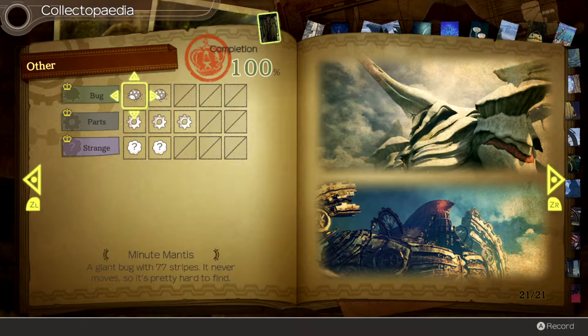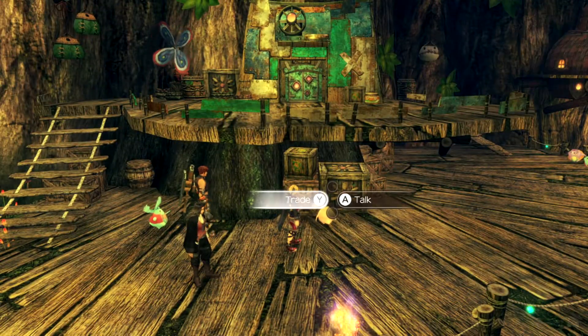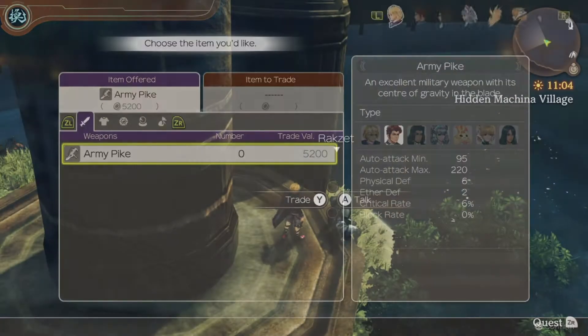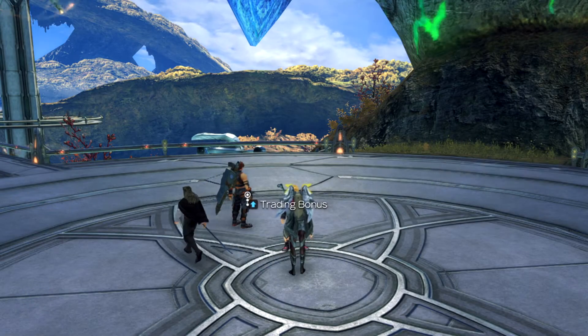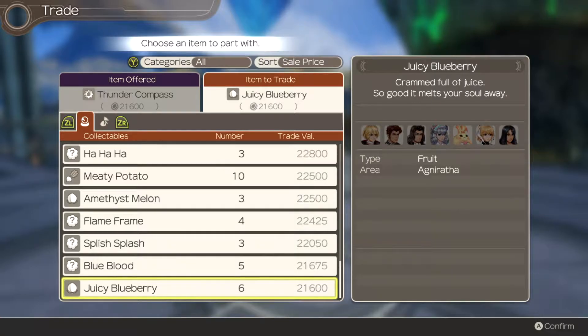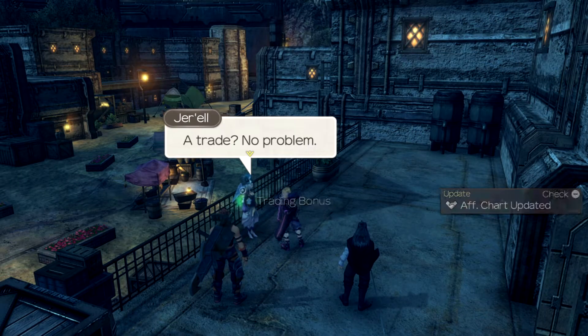Having the two skills from Shulk and Ricky to reduce the value needed on an item that befriends now, and Heroes Privilege, will help for all of these and is required for the Love Source, so be sure to get them. The trades are as follows: the Minute Mantis from Sonya in Colony 9; the Love Beetle from Lupa in Frontier Village; the Golden Cog from Alexei in Colony 6; the Angel Engine Y from Raxxet in the Hidden Machina Village; the Thunder Compass from Jarak in the Eryth Sea Aether Plant; the Coin of Fortune from Makrish in Colony 6; and the Love Source from Jor-El in Colony 6.